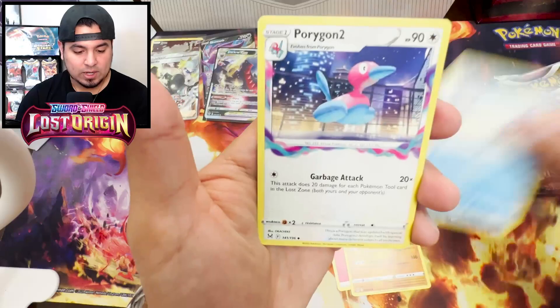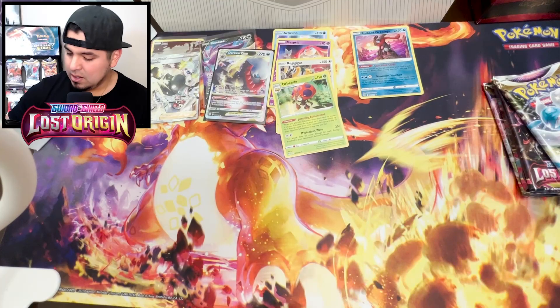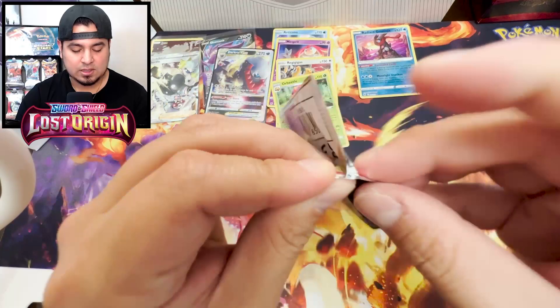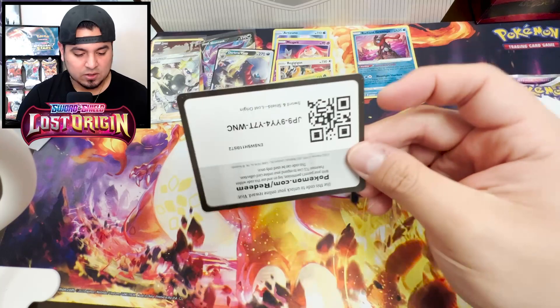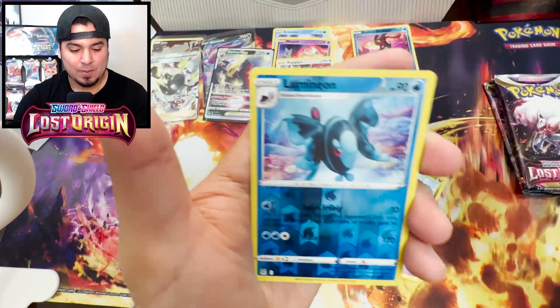We got that Fire, Sableye, Inkay, Creeping Jynx, Bronzong, Gible, Ursaring, Reverse - bro, my homie Cramorant. But not what I want right now. Come on, Lost Origin. The only thing saving you right now is that Darkrai. And the only thing saving Silver Tempest is the Trainer Gallery cards. So both of these sets have been duds so far.